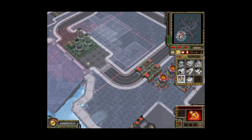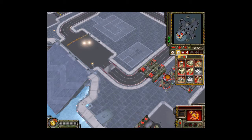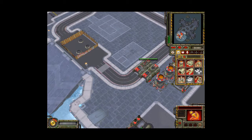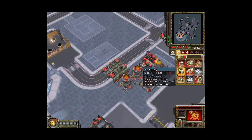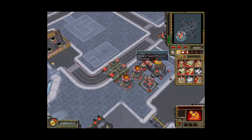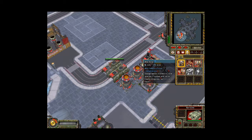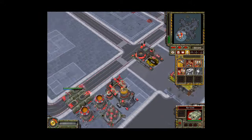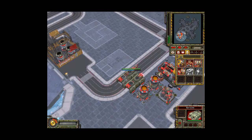We need a super reactor, that's for sure. You want to keep the super reactors away from your base, because on the off-chance that an enemy destroys it, it will explode. So first we're just going to train ten bears and just send them into the enemy territory so we can look at what they've done.